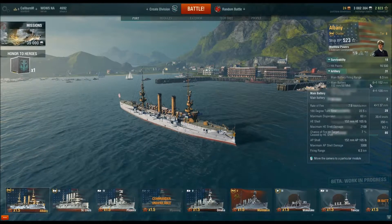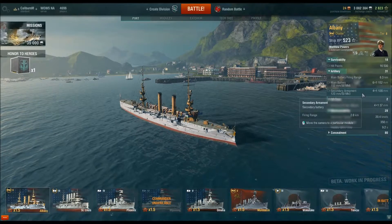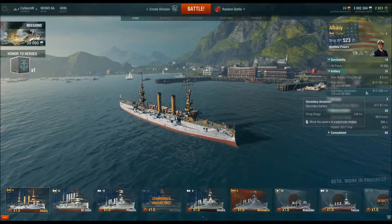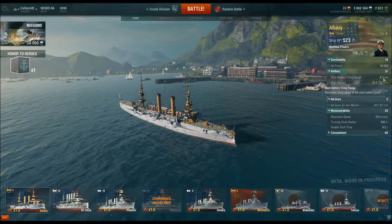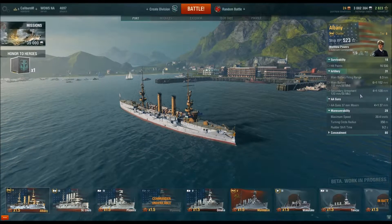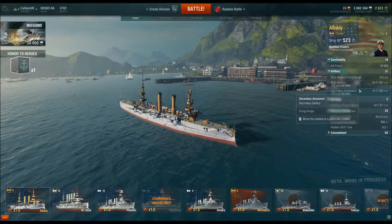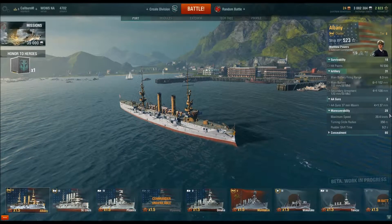They have one fore and aft and two at either side. Secondaries again are not brilliant. The big problem is the 6.3km range, which is awful. Basically, destroyers have better range than you, so you have to get really close, and that tends to mean you get focus fired by everybody because you'll be by far and away the closest.